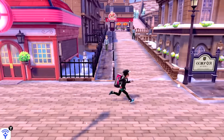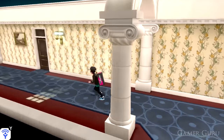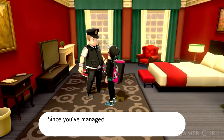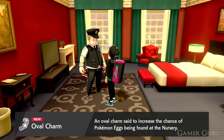Once you're in post-game, go back to Circhester, to the hotel on the left-hand side, and go through the door on the upper floor. Battle the NPC there — who is pretty powerful — and once you defeat him you'll get the Oval Charm. With the Oval Charm, your Pokémon will lay eggs at a quicker rate, which is very helpful if you're trying to hatch many eggs of the same type to get a shiny, or if you want a full team of Eeveelutions.